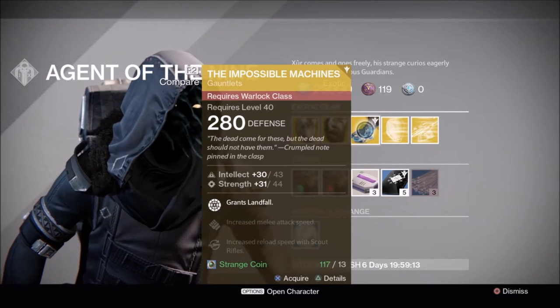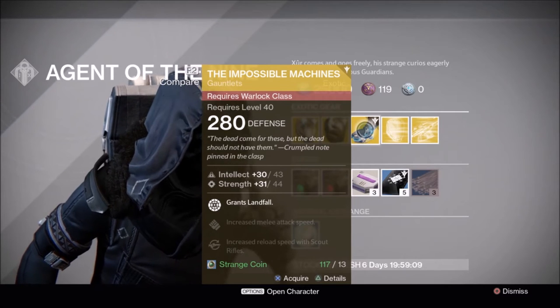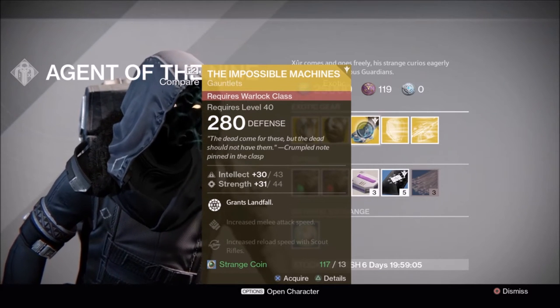Warlocks, you get Impossible Machines again. This provides landfall, which is very useful in PvP because I've been hit by it a lot, so if you don't have these, be sure to pick these up.